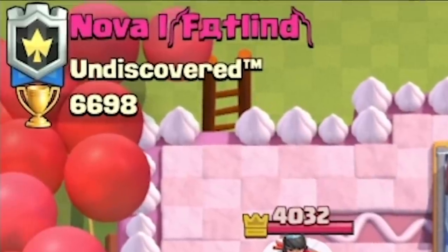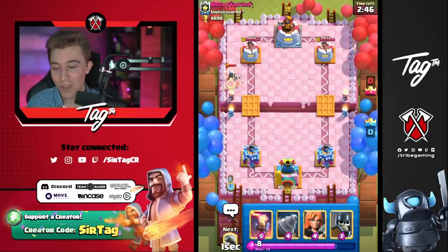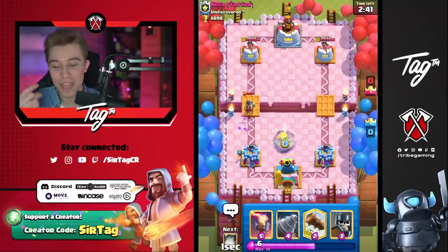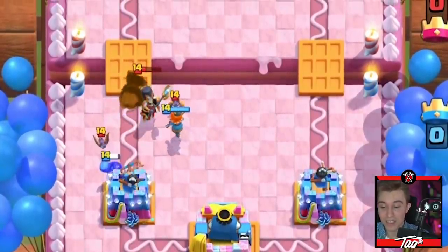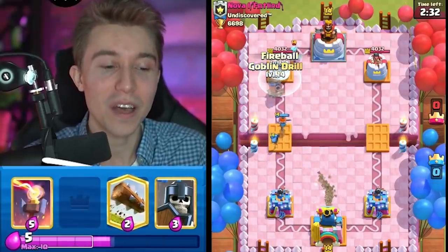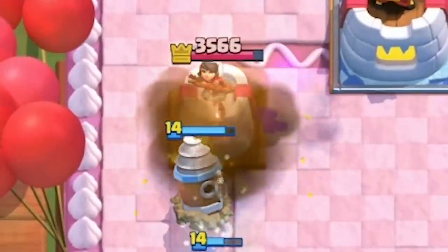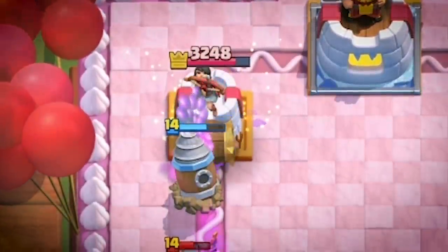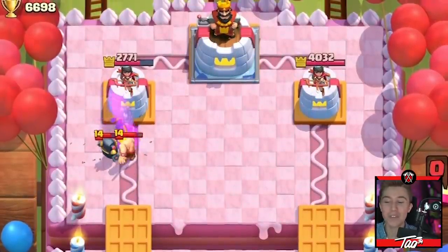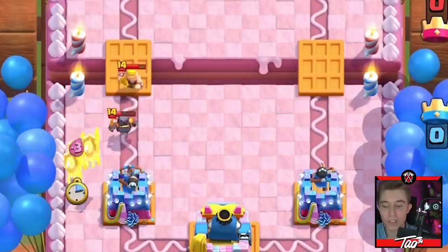Jumping into this next one against the Undiscovered clan. You're gonna discover real quick that this deck is dirty. I love playing it despite how difficult it is, because it feels like I always get better playing a fast cycle deck with so many split-second decisions. I can see why this deck is consistently played at number one in the world — the potential for damage is off the hook. The dude goes in for a premature Barbarrel, and then all his units are at low HP. I'd rather go for Guards since it gives me more counter pressure.